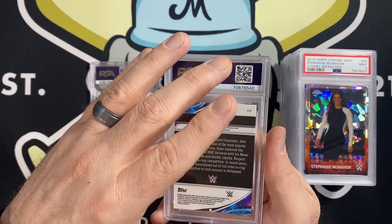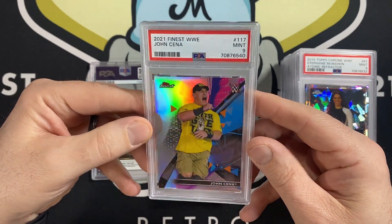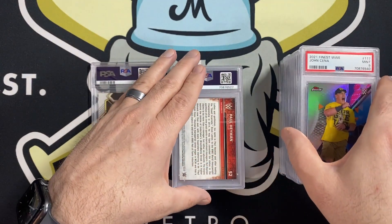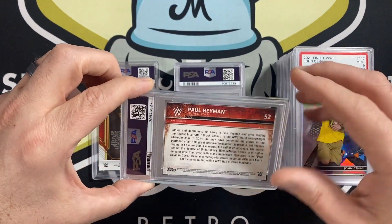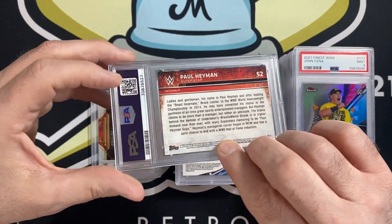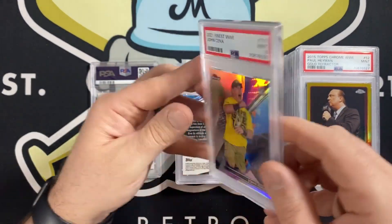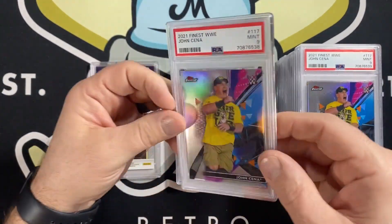John Cena — this is a short print out of the 2021 Finest. Got a 9. Very cool card. All of the 2021 Finest have just very light print lines — I've had some get 10s, most of them get 9s, they're just really tough to get 10s out of. I have another 2015 Topps Chrome Paul Heyman Gold Refractor — I guess I sent four of these in, not just three — and another 9. Very successful on those. And another John Cena short print — another 9 — and a third one, another 9. I guess they just didn't want to give that a 10.